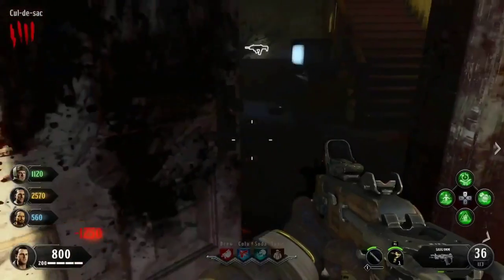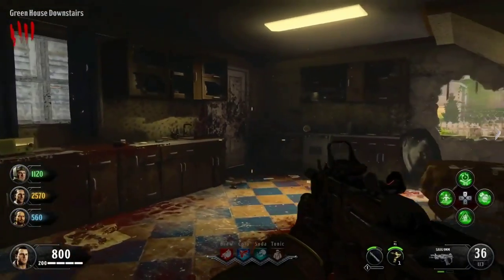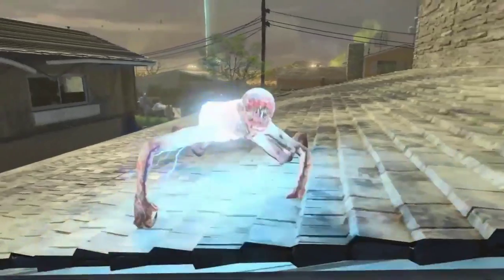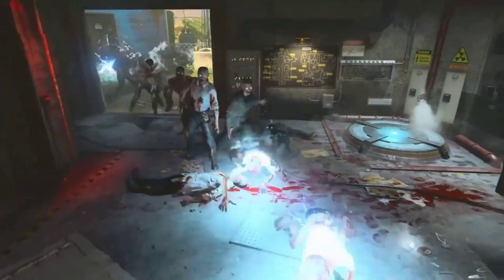These weapons are prototype ray guns that were developed at Broken Arrow. We want players to feel the nostalgia of coming back to Nuketown, and we do that with those original spaces. But there's so much more to experience — new features, new mechanics, new enemy types. A couple of them are based on the Nova 6 crawlers that you saw in Kino der Toten, and they are an evolution of these creatures. There is the Jolting Jack and the Nova 6 Bomber.